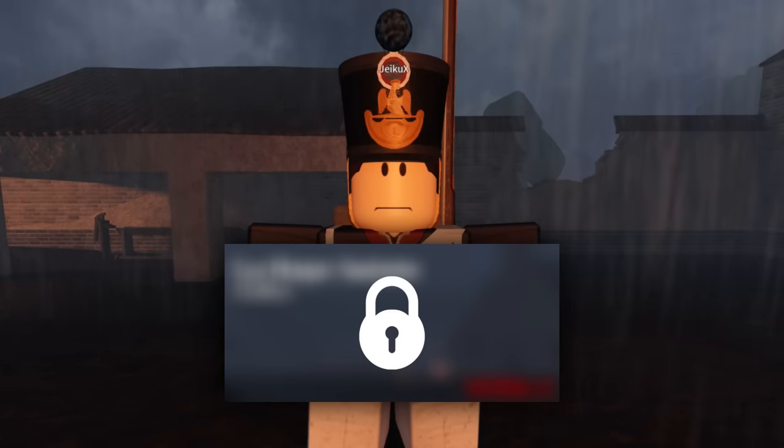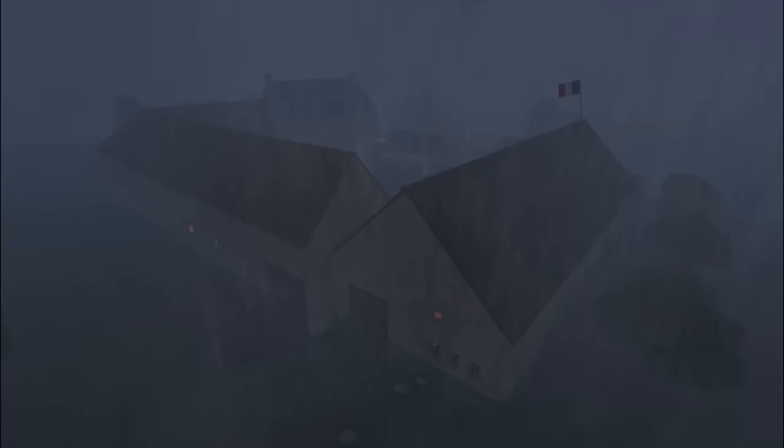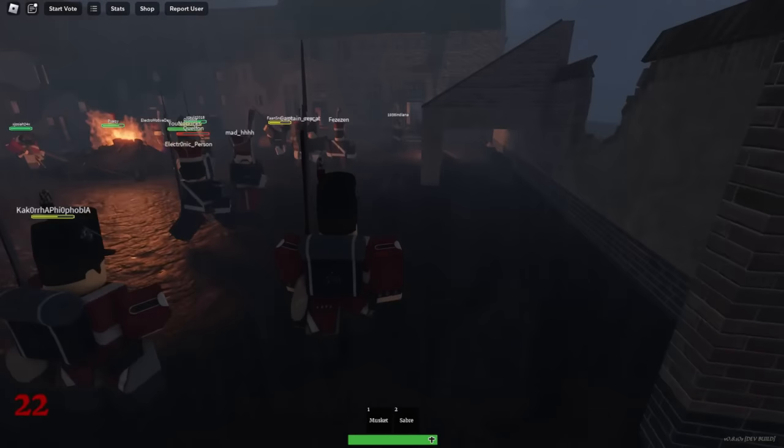The new endless map is called Lae Sente, a walled farmhouse compound in Belgium. This map played a crucial part in the Battle of Waterloo on June 18th of 1815, where it was defended by 400 King's German Legion troops. This map is not a big map, which is how every endless map is so far in Guts and Black Powder.